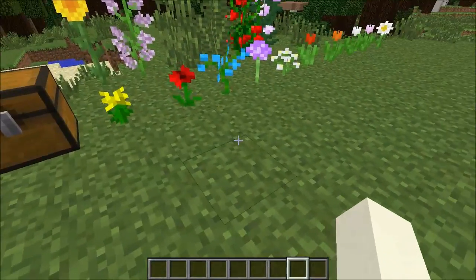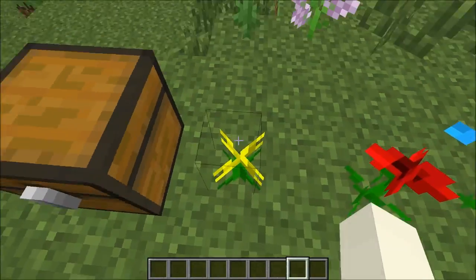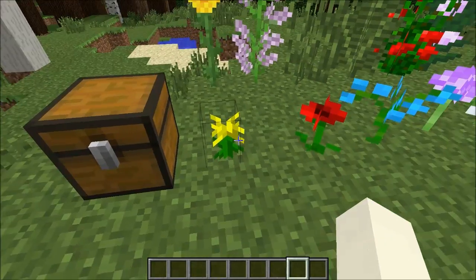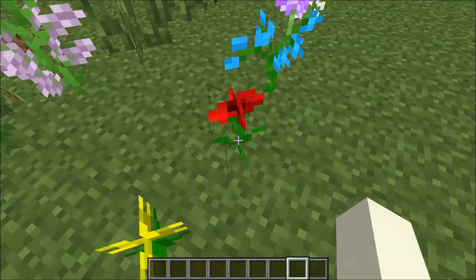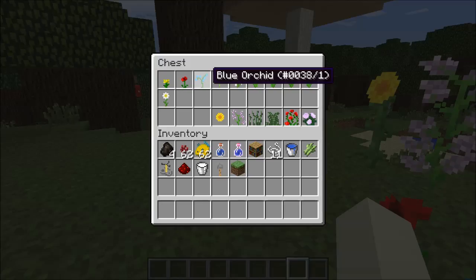First off, they added a bunch of new flowers and also changed the names. The yellow flowers, they changed the names to dandelions. The red flowers, they changed the textures — they're called poppies now. That one is called a blue orchard.